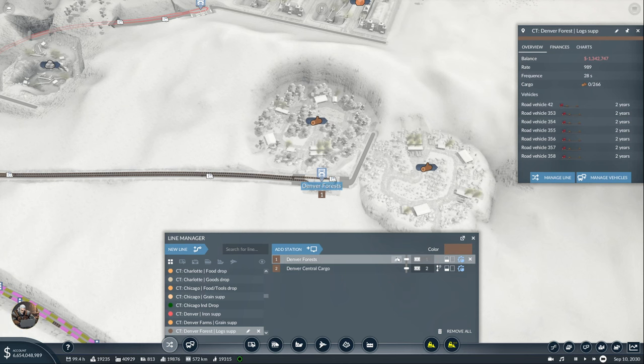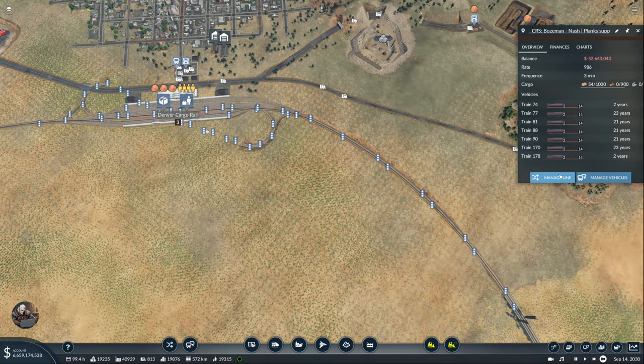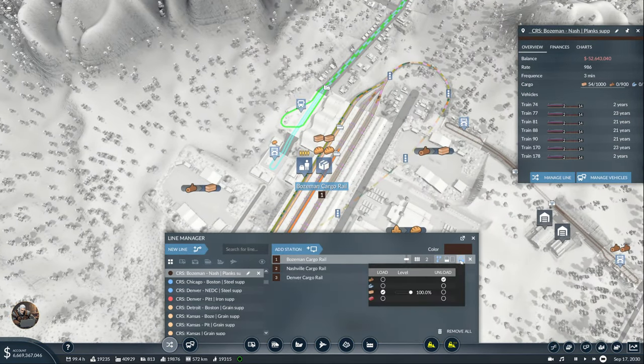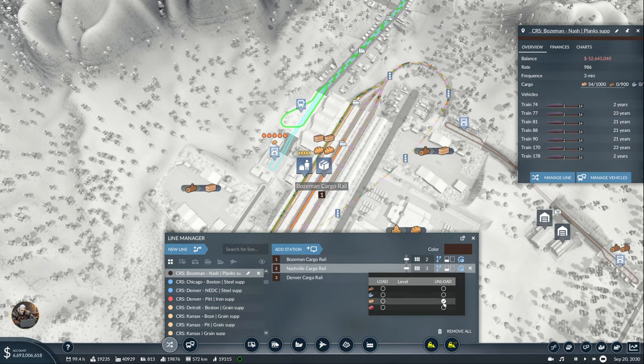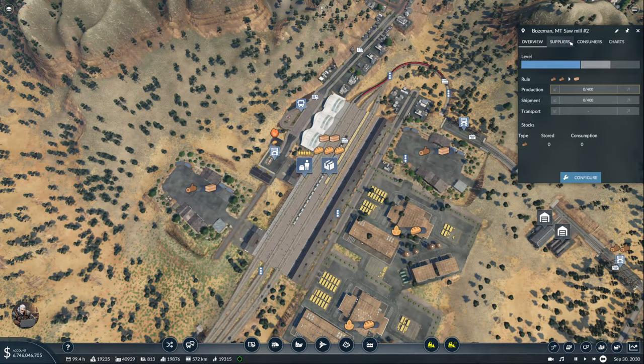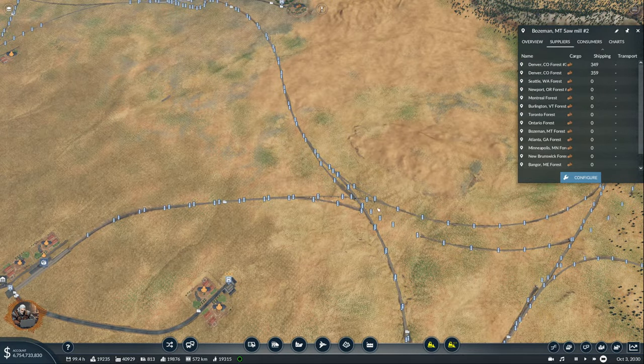What about this one — maybe this is the problem. In Bozeman: unload. In Nashville: unload the planks. In Denver: load the forest. You see, that was the problem — that was absolutely the problem. So sometimes when you do this, you have to be careful.